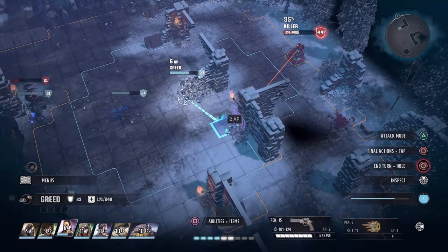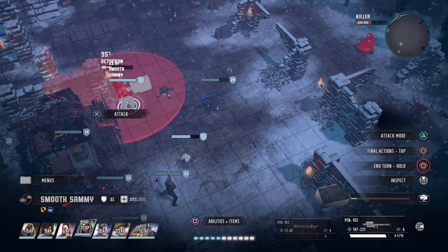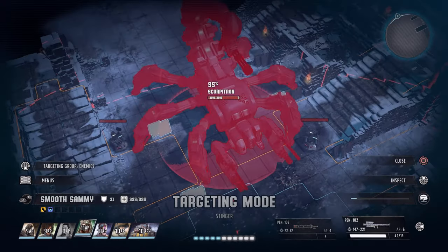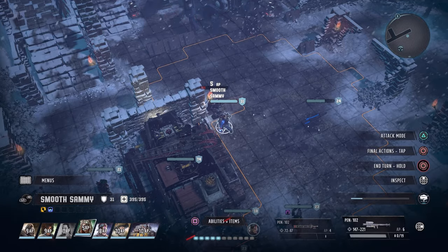The best way to fight a scorpitron for your first kill is to use the Kodiak. In other words, on the world map you see one wandering around, go ahead and take it out. Also use turrets and decoys so they'll focus on other targets, and your animals too, because they hit hard — they really hit hard.